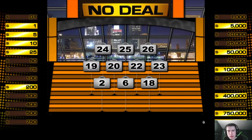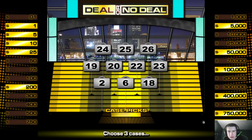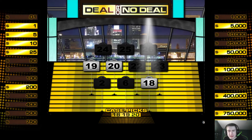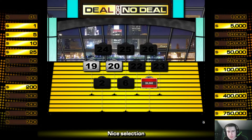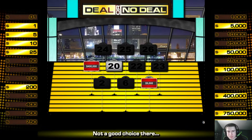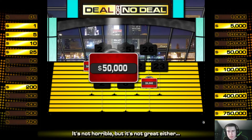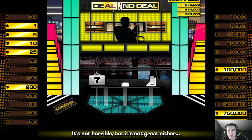Now three cases to open: 18, 19, and 20. Case 18 open — $5,000. Case 19 open — $4,000. Case 20 open — $50,000. Not the money we're looking for, but hopefully the next time it comes around it will be better.